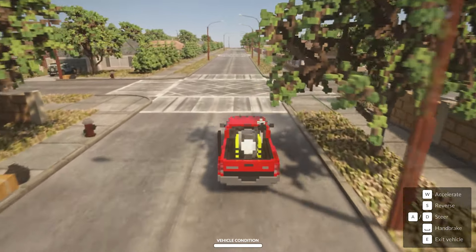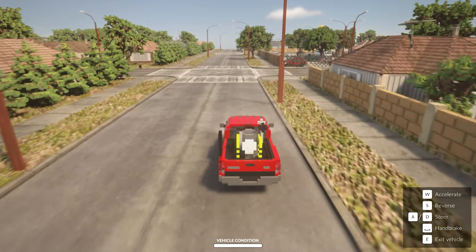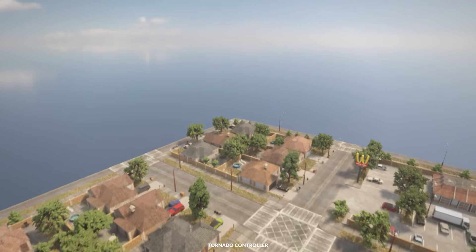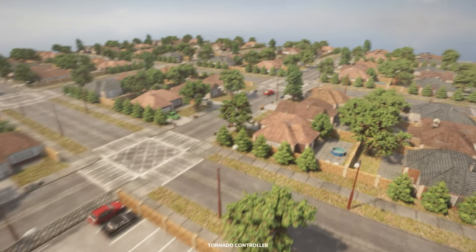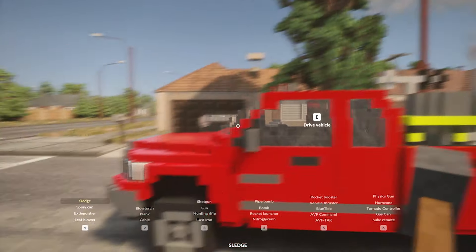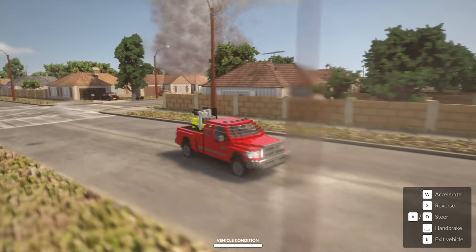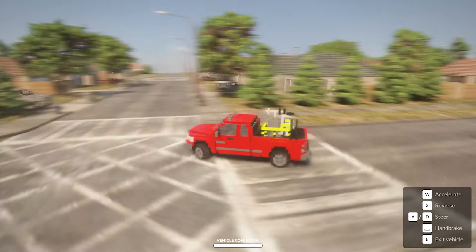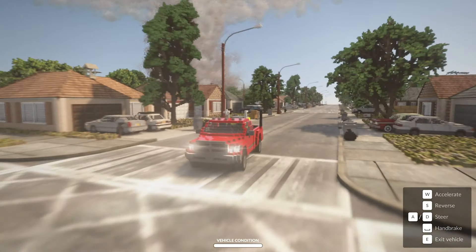We won't throw explosions into it this time around, but the next time we spawn it, we're gonna see what happens when we do try to literally blow up the tornado. Alright, here we go — the tornado has been spawned. Let's go back to our truck and see if we can survive this very fast tornado. It's moving towards us at a very quick pace and I did set it to EF2, so it's gonna do some damage.